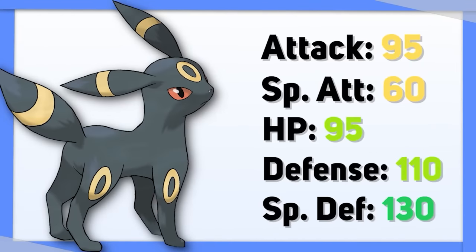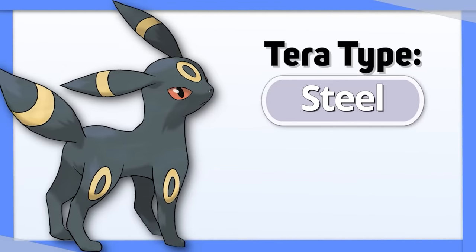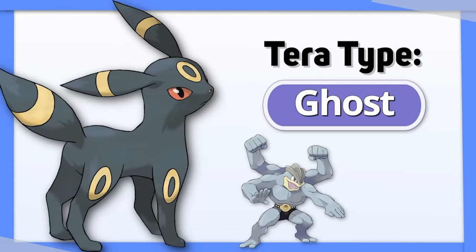Umbreon is a Pokemon that focuses entirely on its defenses, so Tera Steel is the best choice to help it stay alive. Tera Ghost is less useful overall, but does eliminate its weaknesses to Fighting and Bug.